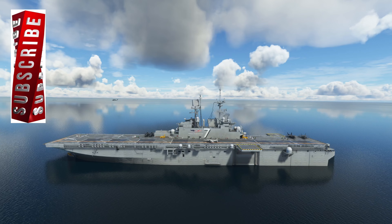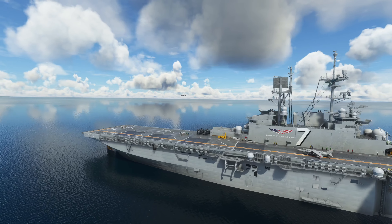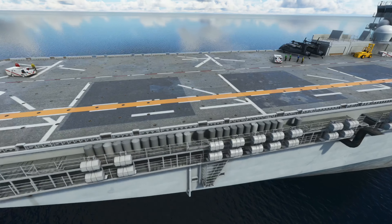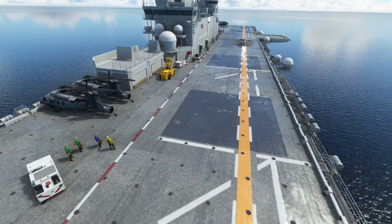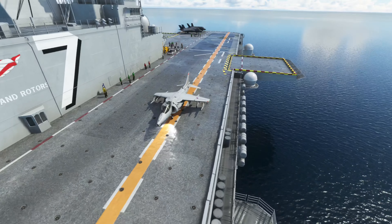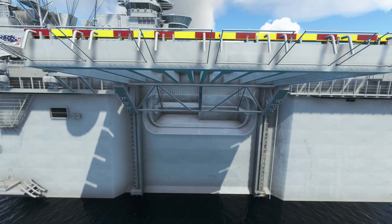This is a quick review of the Indio Fox Techo static carriers. These carriers do not come with arrestor cables — they're basically amphibious, built for aircraft such as the Harrier, the F-35B, any kind of helicopter, and hopefully the Osprey when it comes after WASM.